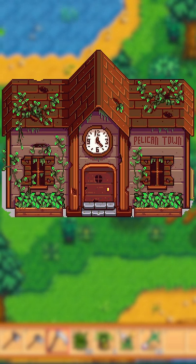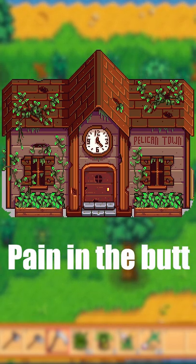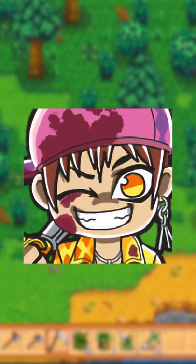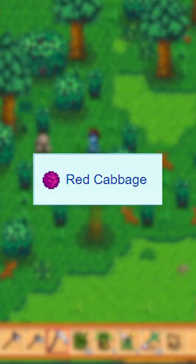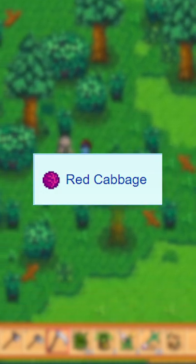Why? The Community Center is a pain in the butt. For starters, you are time-gated. You have to complete all the bundles for all four seasons. You will have to get Red Cabbage, which unless you're lucky, will be after year two.